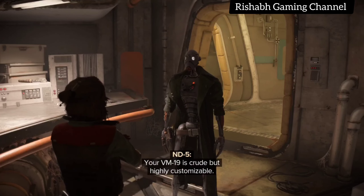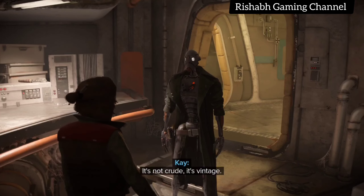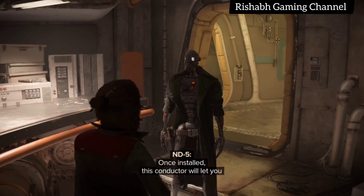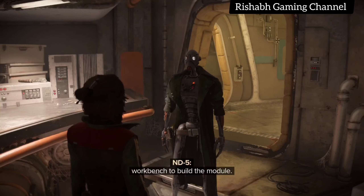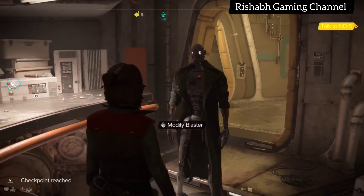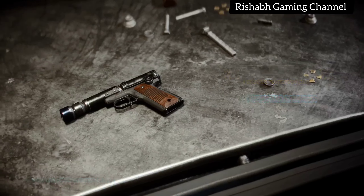These are module parts compatible with your blaster. Your VM19 is crude, but highly customizable. It's not crude, it's vintage. Once installed, this conductor will let you release a powerful explosive bolt. You can use the workbench to build the module.